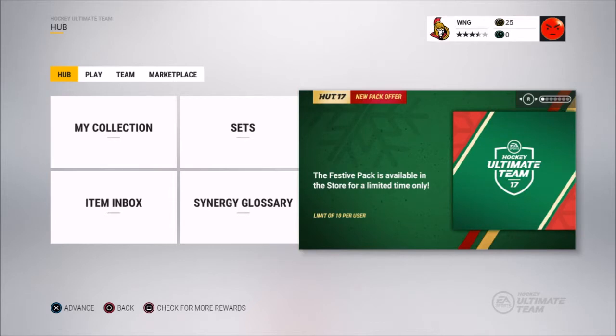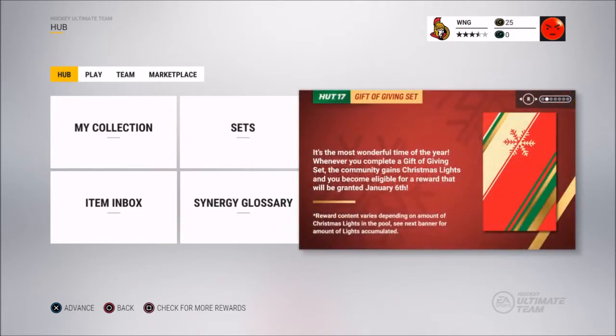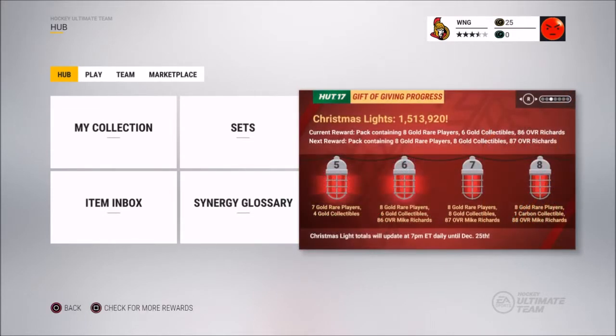Just before I get into these packs I want to show you some of the cards that are out. EA just released Christmas Lights — it's a gift giving event where each time you complete one of their sets, a certain amount of lights go towards community milestones. Right now we're on the sixth gold light, so we're automatically going to get eight gold rare players, six gold collectibles, and an 86 overall Mike Richards, which everyone in the community will receive.